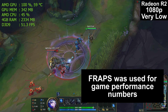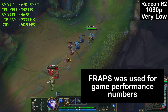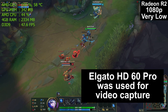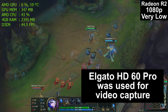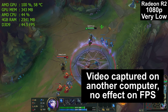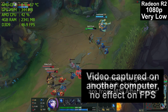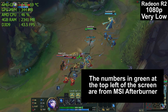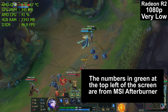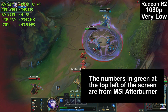Fraps was used for the game performance numbers you will see at the end of this video. It was not used to record the video you're watching. Instead, the video was recorded using an Elgato HD60 Pro hardware capture card installed in a different computer. There is no effect on the frame rate since the capture was done completely externally. The numbers in green at the top left corner are from MSI Afterburner, a free program you can download from msi.com to see real-time information on how your computer is performing.